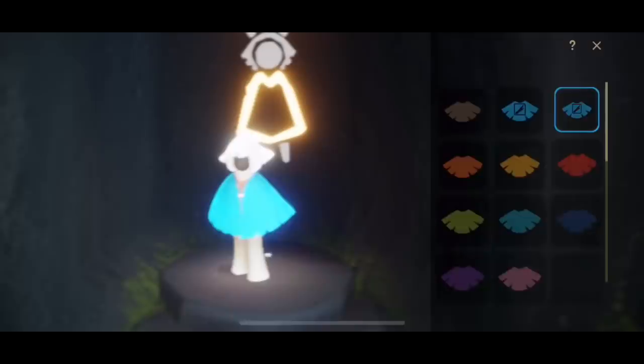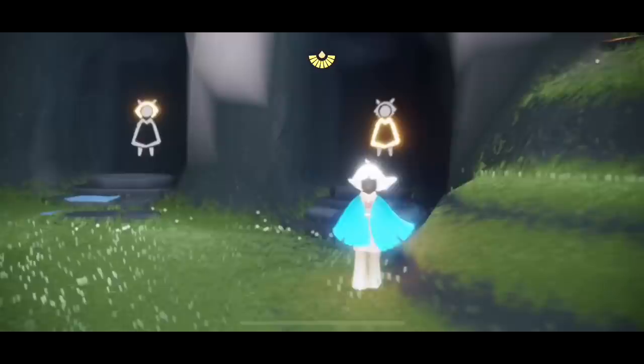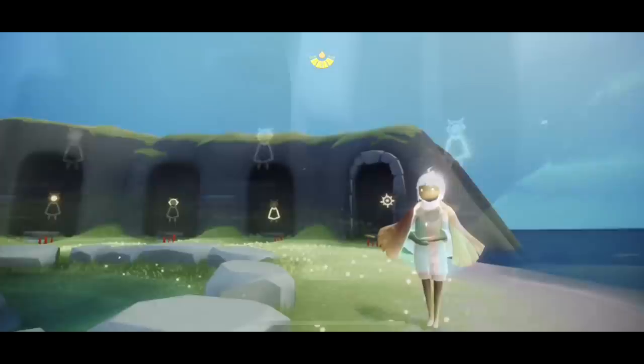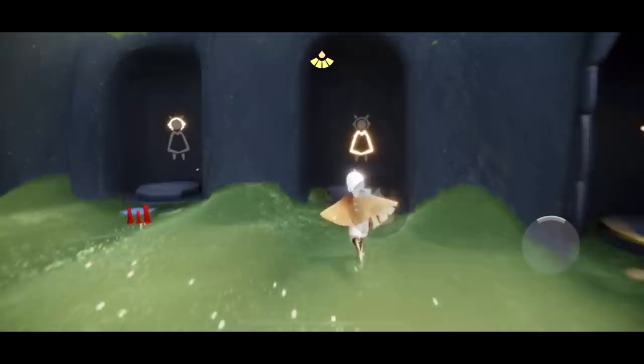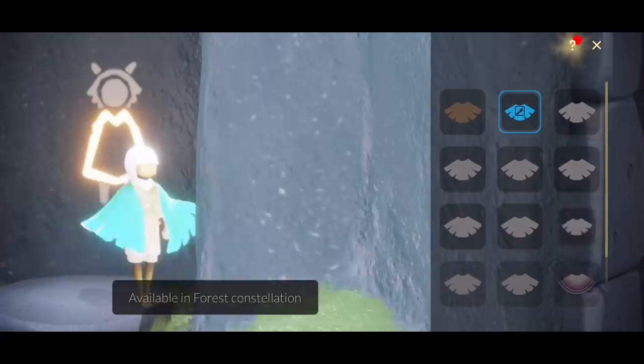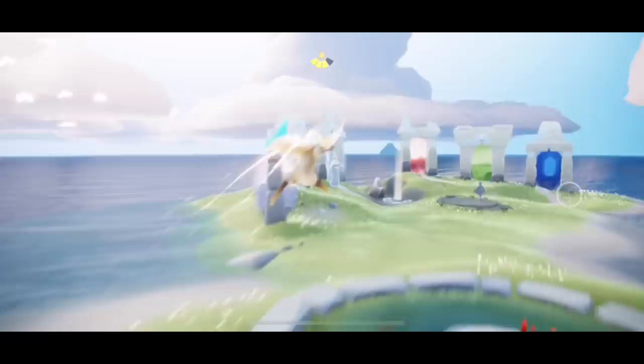Just to go over it: only these two will let you into the office. The teal and the dark blue ones will not. They have to have the That Game Company hand on them in the icon. The teal cape is available in the forest constellation and the dark blue one is available in the vault constellation. So if you can get them from a constellation, they won't let you into the office — you have to pay real money.